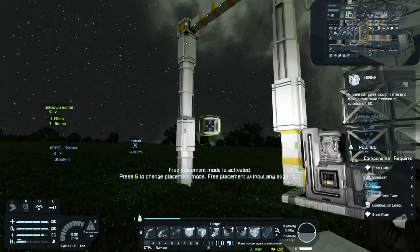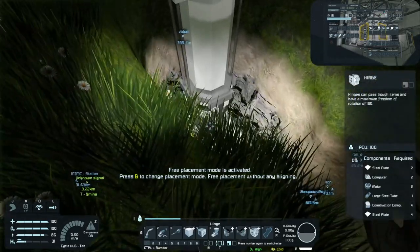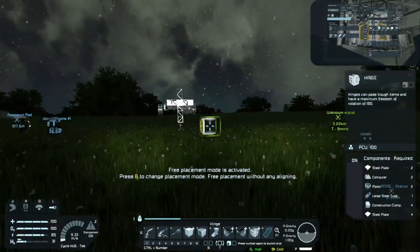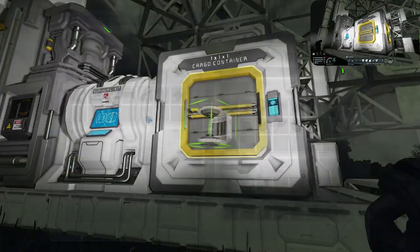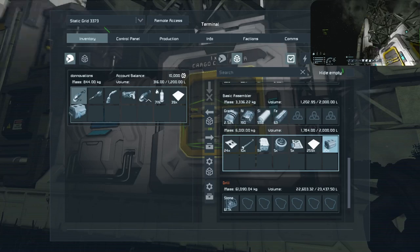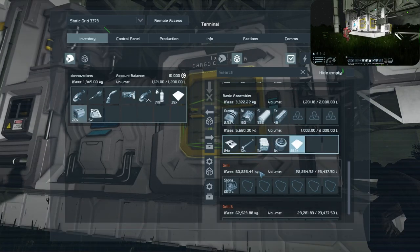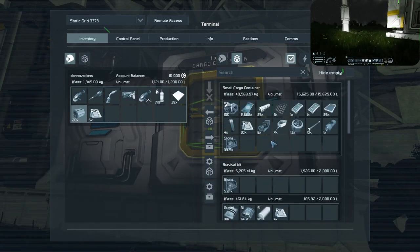There's an issue with my drill system, it looks like. Is it not moving stuff? The basic refinery is full. Oh, stop it. Cargo is full. You sent it too hard — that's an issue. Was not expecting that to happen. We need more cargo space, or more basic refineries, or a regular refinery, because that is super slow to process all that.